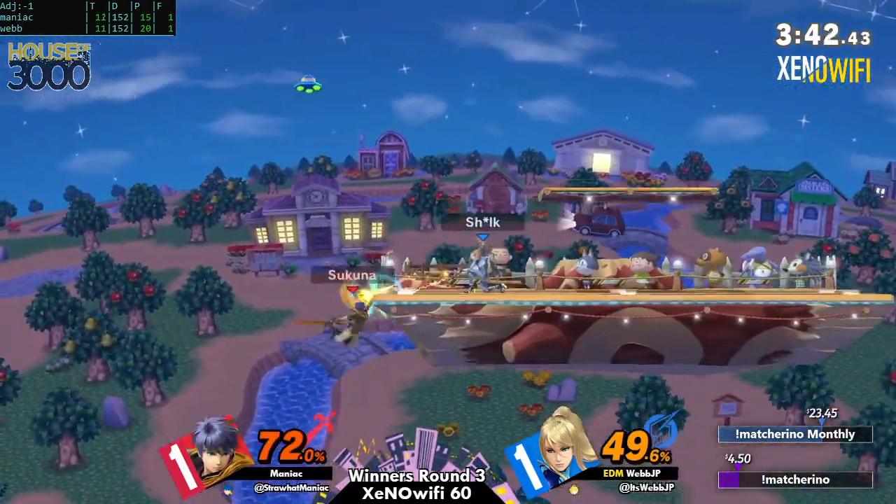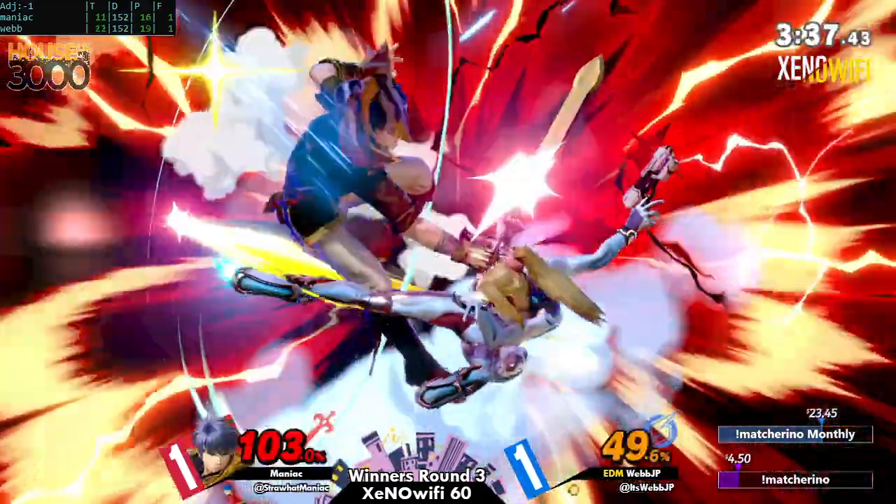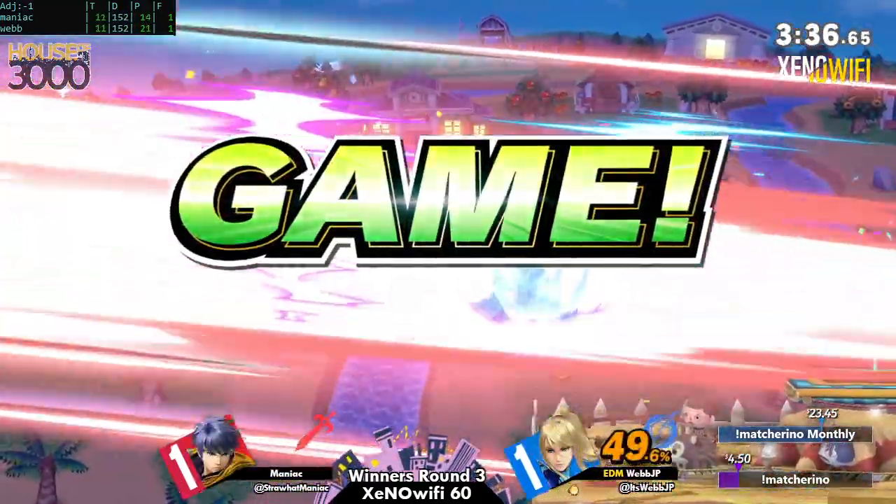Really recognizing that spot dodge habit and trying to punish it effectively. But now these two are almost tied in percent. Edge guard opportunities — we haven't really seen many besides from game two — and there it actually happens.